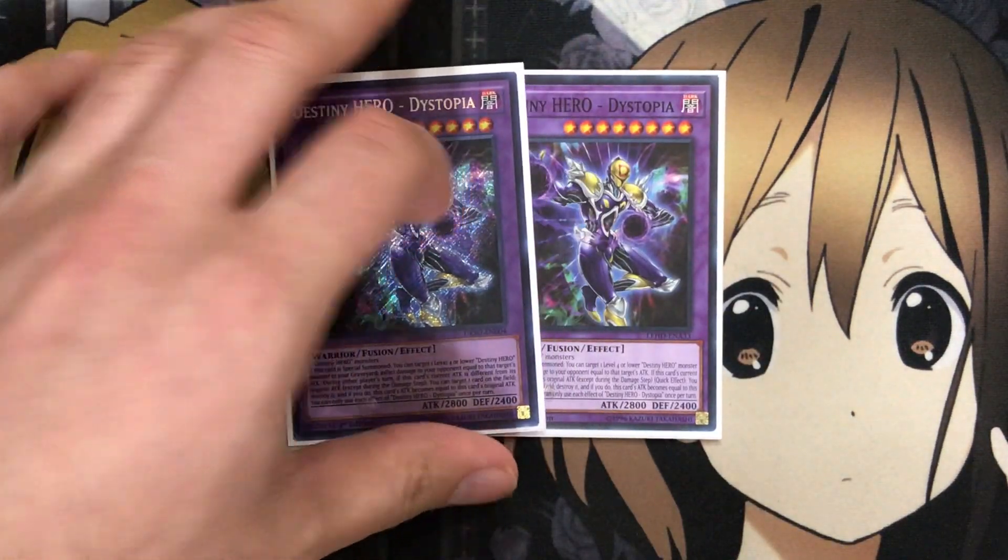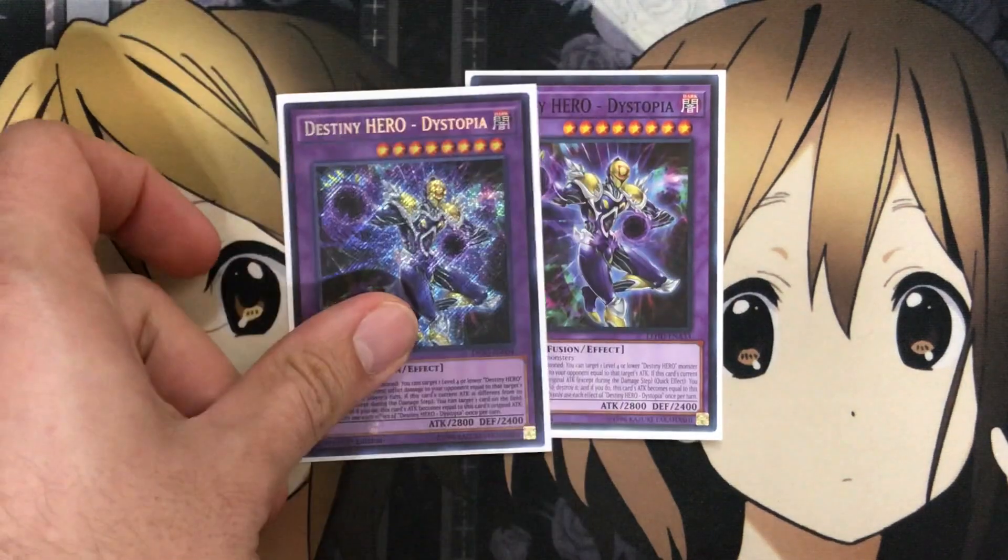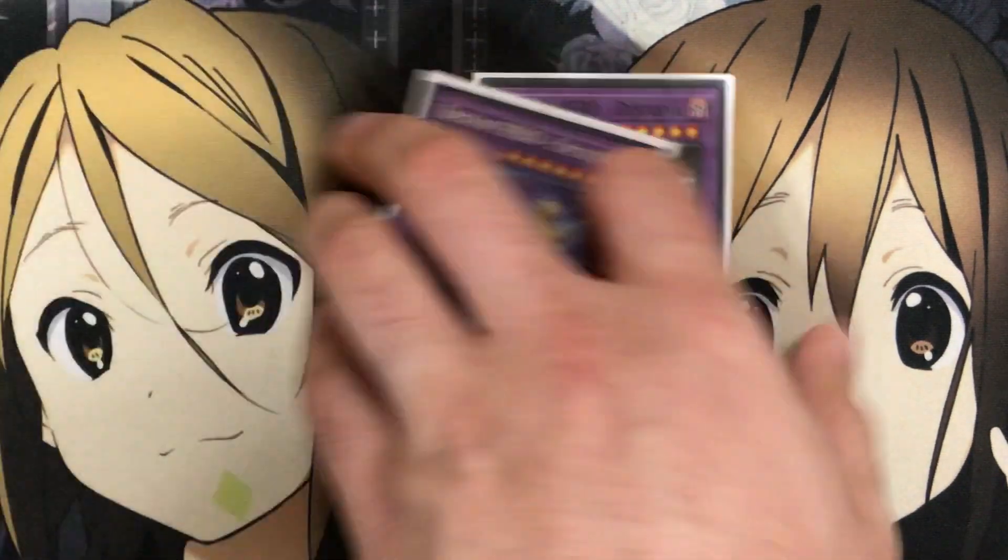Moving on to the extra deck — I run two Destiny Hero Dystopia. It needs two Destiny Hero monsters to make. When it's special summoned, you can target one level four or lower Destiny Hero monster in your graveyard and inflict damage to your opponent equal to that target's attack. During either player's turn, if this card's current attack is different from its original attack, except during the damage step, you can target one monster on the field and destroy it, resetting this card's attack to its original value. Each effect is once per turn. A very powerful card for burn damage and destruction capabilities — one I always like to go into alongside Dangerous.